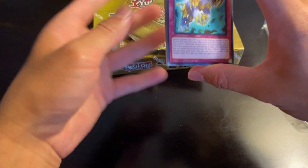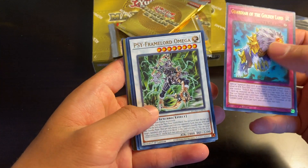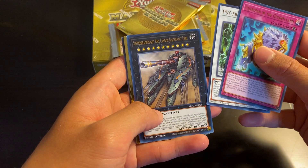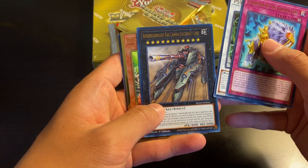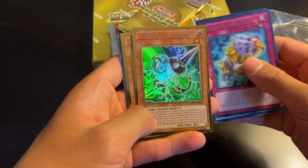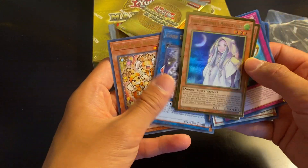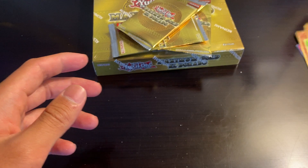Alright, so we've got Guardian of the Golden Land, Cipher and Gear, Cipher Lord Omega, Super Dreadnought Rail Cannon Juggernaut, Libby, Cipher Gear Gamma, and Ghost Mortar and Moonlit Shell. Not too bad for our first two premium gold foils.